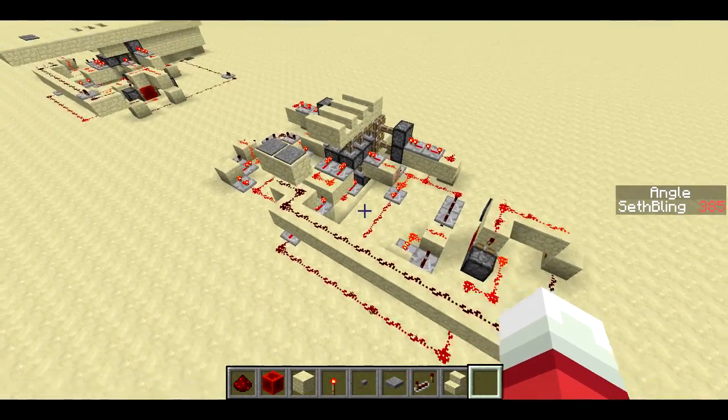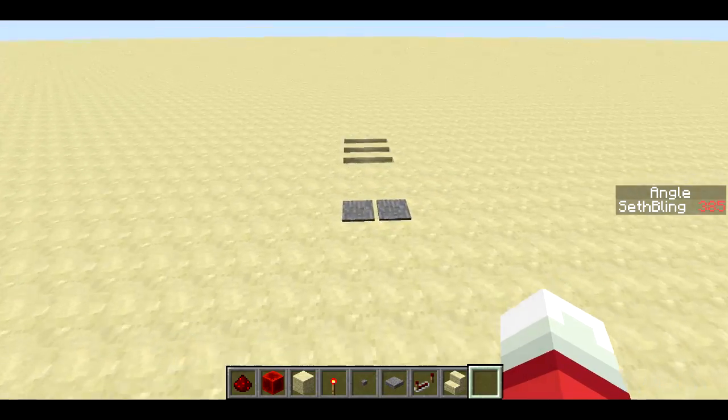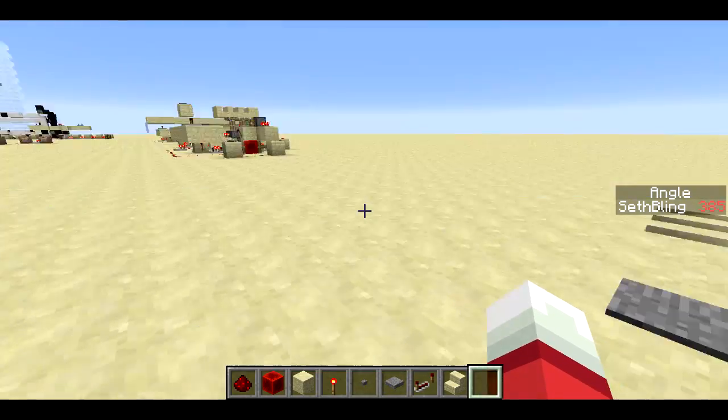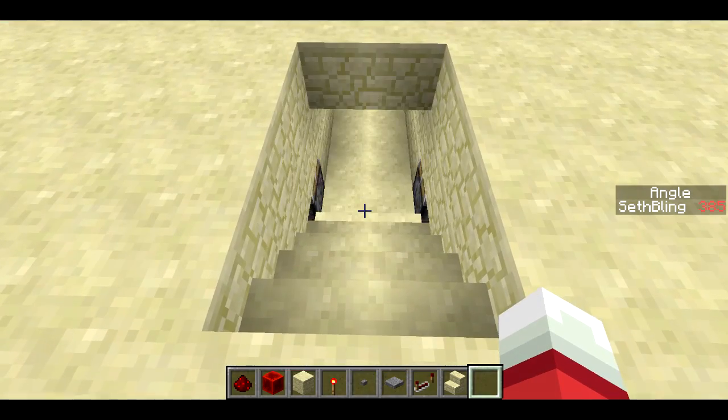Welcome back, SethBling here. Today I've got a redstone device to show you. Here's what it looks like from above ground. All the redstone you can see over there isn't showing here, but when I step on the pressure plates you can kind of see what it's doing.